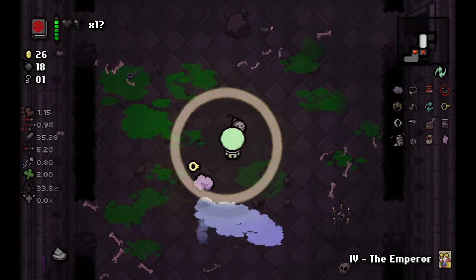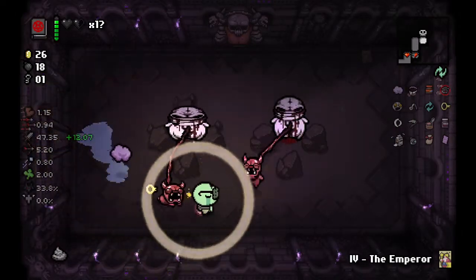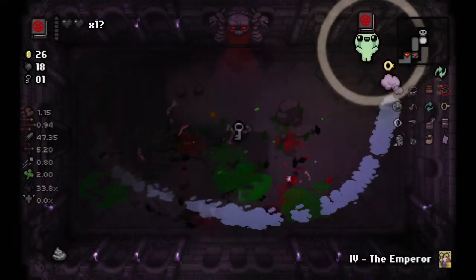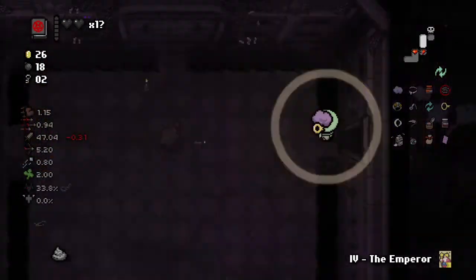I can't imagine fighting those guys in a small room — I don't know what I will do. We're on low enough health already. We got another heart back — we're on Mausoleum 2 now. Let's try and find the shop.